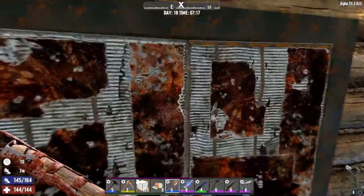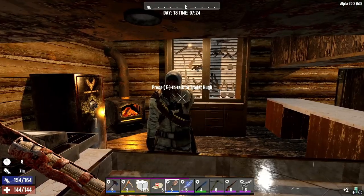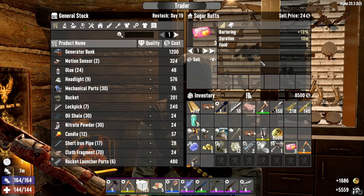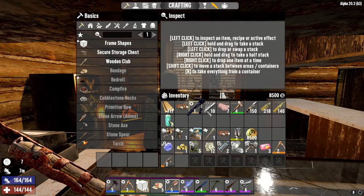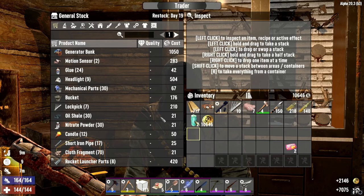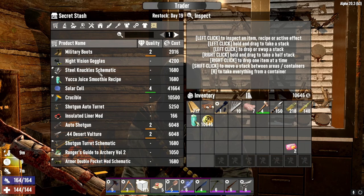Alright, we've made it to Trader Hugh's pad. Let's start selling stuff. Oh, we did have sugar butts on us. Stupid. Well that's all you're gonna buy — I'll let you show yourself out. Well luckily we didn't spend too much. We made a decent amount of coin. Now we're going to check his secret stash because that's why we're here.